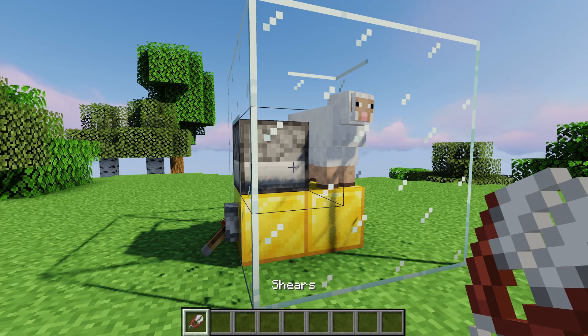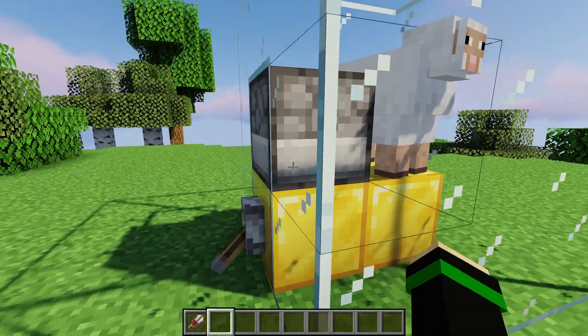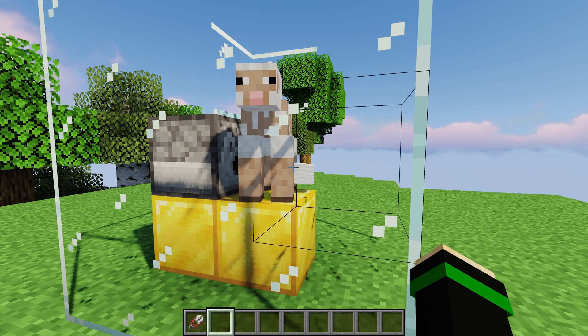In the case of shears, a dispenser will attempt to shear an entity standing immediately in front of it. If we use a dispenser that has shears in it, it will shear the sheep just like if the player had right-clicked the shears on the sheep.